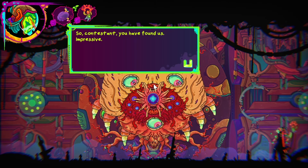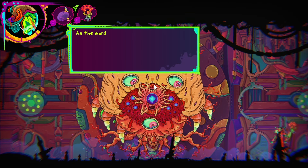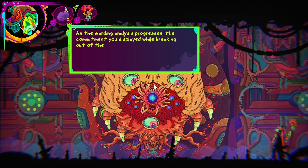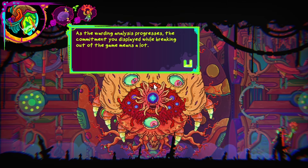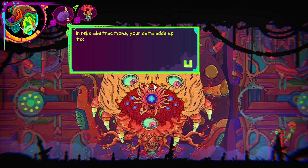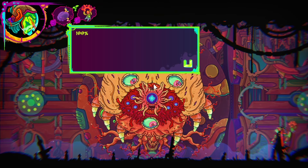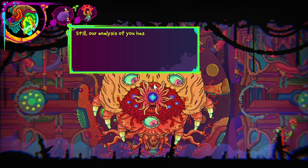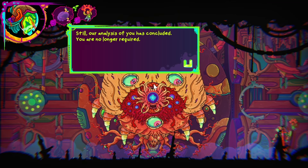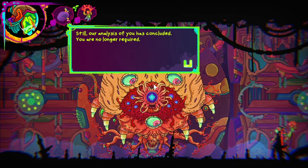Contestant, you have found us impressive. As the warding analysis progresses, the commitment you displayed while breaking out of the game means a lot. In Relic's abstractions, your data adds up to 100%. Still, our analysis of you has concluded — you are no longer required. That sounds threatening.